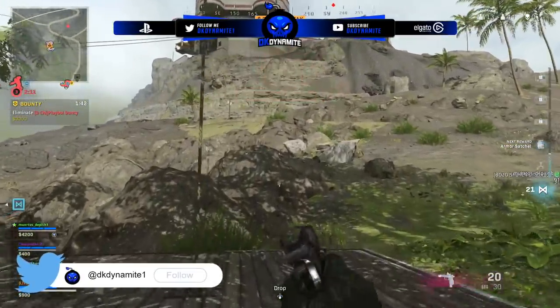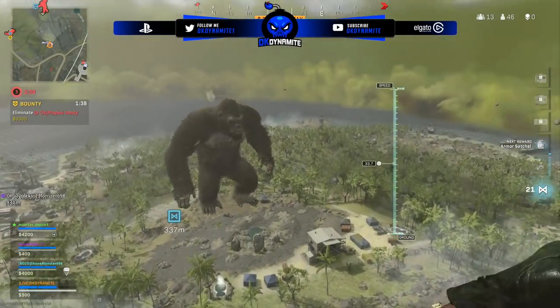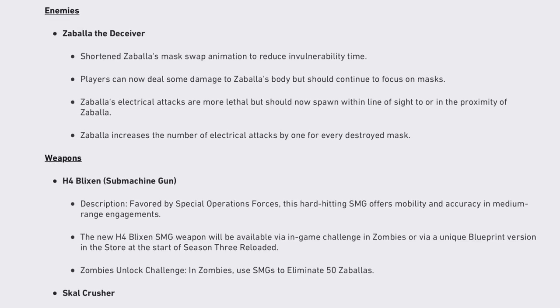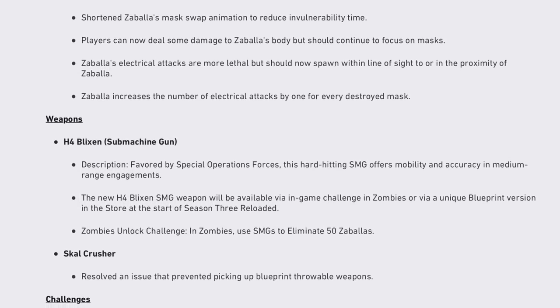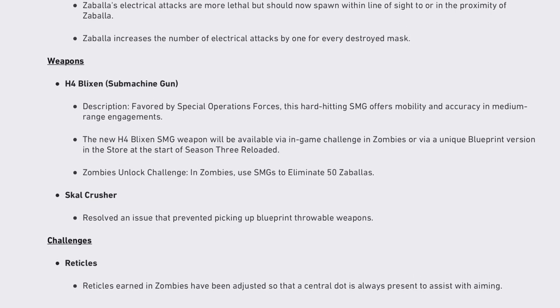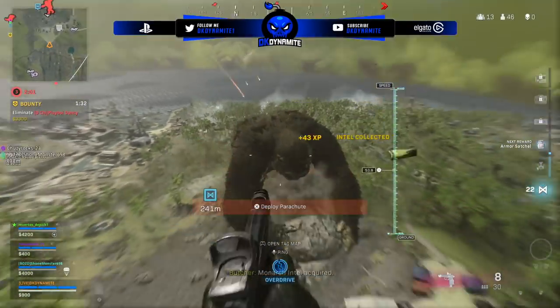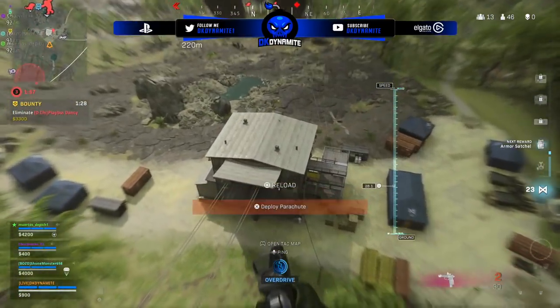Also addressed an issue that prevented the AS44 mechanized reactive blueprints from changing colors when inspected. We also have some simple changes to Zabala the Deceiver, kind of nerfing her a bit. For the H4 Blixen SMG, they resolve an issue regarding the Skull Crusher throwable melee, and reticles in Zombies have been adjusted so that a central dot is always present to assist with aiming. Not too many changes with Season 3 Reloaded of Vanguard, but more changes will be present throughout the launch of Season 4 in around a month's time.